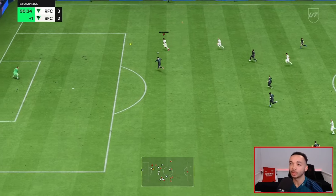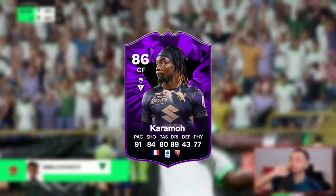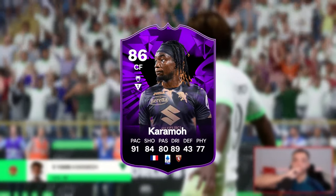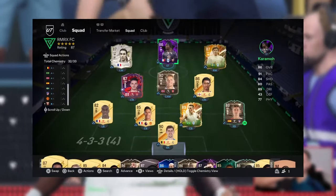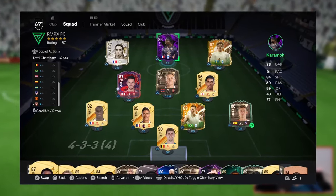We're looking at the 86-rated FC Pro Live Yan Karamo. He's going to be playing in the striker position in a 4-2-3-1 narrow in this team. I'll leave a video with the custom tactics and instructions I use in the description.